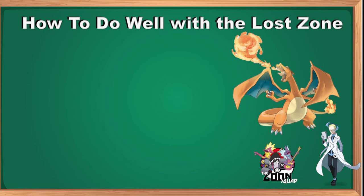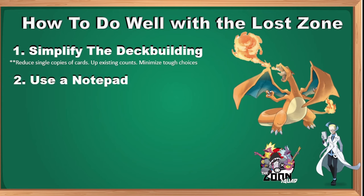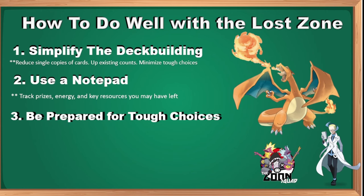How to do well with the Lost Zone: first, simplify your deck building. Reduce single copies of cards and bump up existing counts — you'll have to make some tough choices, but minimize them. If you have two copies of something, sending one to the Lost Zone doesn't feel as bad. Use a notepad — bring a clean notebook to tournaments to track your prizes, resources, and energy counts. Be prepared for tough choices; that's okay.